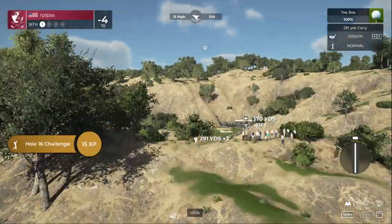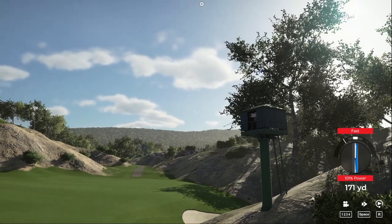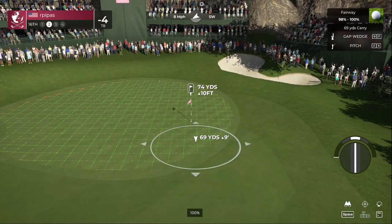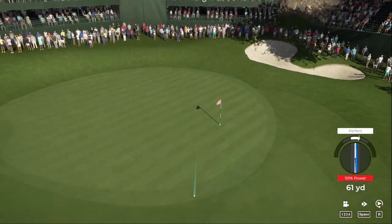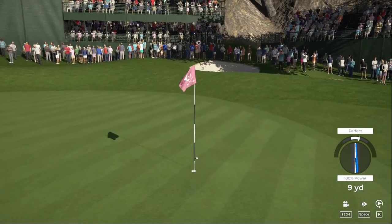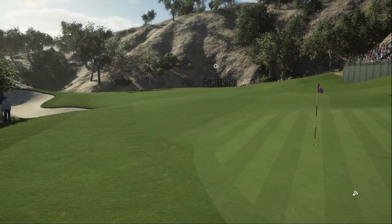Teeing it up on a par four - tied for eighth. We're going to aim right at those people, get a little draw, a little help from the wind. We're going to grab ourselves an eagle or birdie - something under par on this one. We need to make a move soon to stay competitive. Here's our second shot on the 16th - all right good pitch, just on the fringe. Save our par - oh yeah, that'll do! Four under for the round.